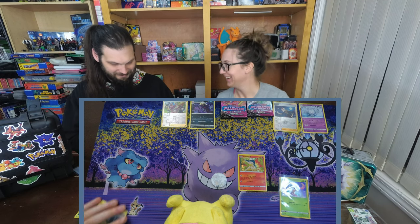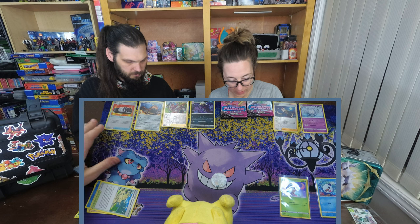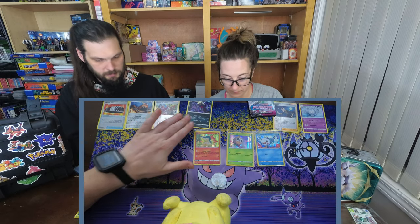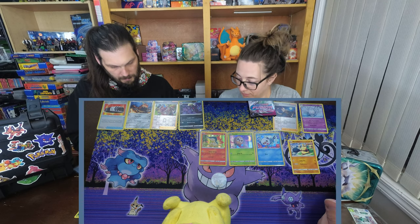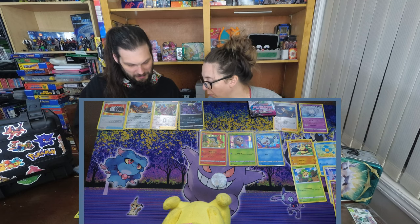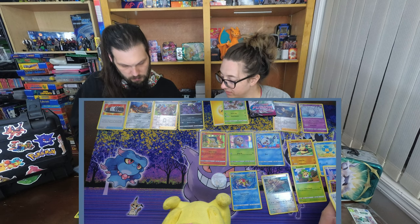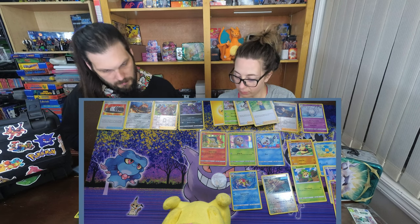Let the people see the real thing. So mine were a non-holo Heatran, which is kind of cool, and then a Choice Belt. Let's open some Fusion Strike — not as frustrating as Brilliant Stars is. Makuhita. Panpour. Sewaddle. Skarmory. Jynx. Hey, we got another reverse holo Kangaskhan! And a holo Stormy — that's fun. A little energy. Adventures in the Sky — I use this card. Oh, you use that one too. And I use that card too. Those are both really good cards.